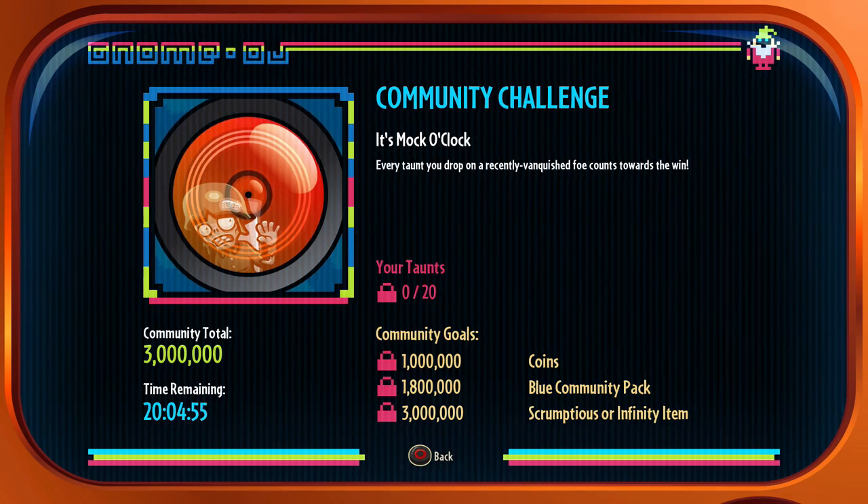Every taunt you drop on a recently vanquished foe counts towards the win. Now this isn't our first time doing this one — this is actually a repeat community challenge, which sort of stinks, but it's a fun one. We just gotta get our taunt on and if we get 20 of them, we can get our three rewards, which of course are coins, blue community pack, and a scrumptious or infinity item.